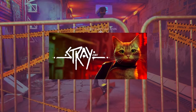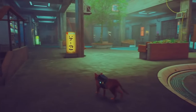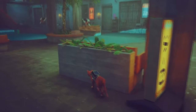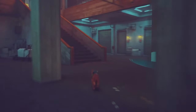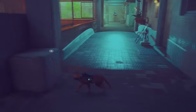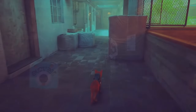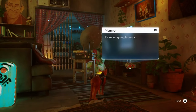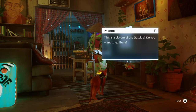Next is Stray, which is an adventure game where the player controls a stray cat that's fallen into a walled city populated by robots, machines and mutant bacteria. Through a third person perspective on a quest to return to the surface, with the help of a drone companion called B12, who will come in very handy, specifically with helping you understand the dialogue from the world's robots. Initially, Stray did absolutely nothing for me when it was first announced, and I saw the first few bits of gameplay — and I'm sure it was probably the same for many — but Stray just works so well.